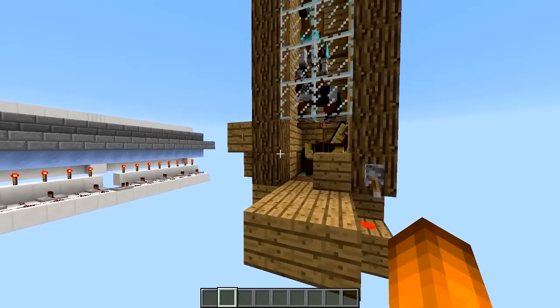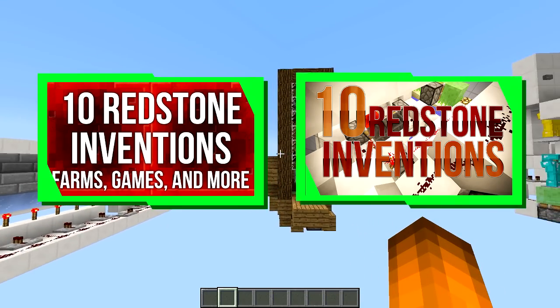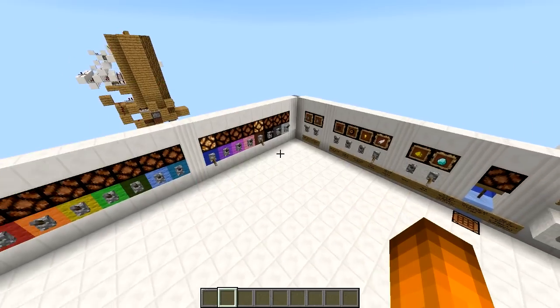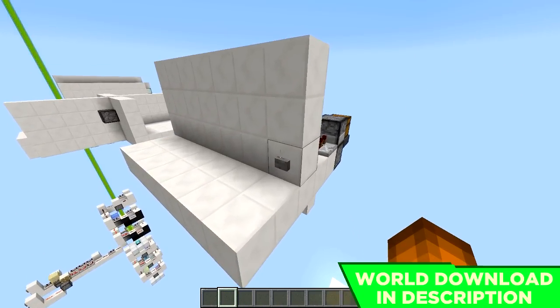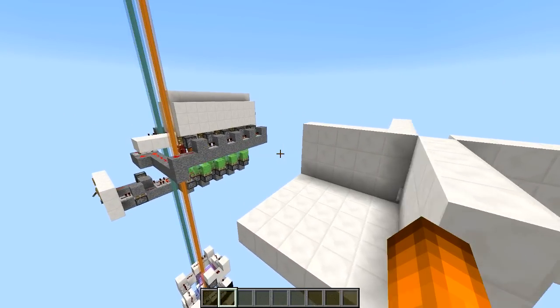I'd also like to point out that this is the third episode of 10 Minecraft Redstone Inventions, so if you want to check out the previous two they will be on the screen and down in the description. There's also a world download for this world if you want to download it and see how these inventions work for yourself, but other than that let's go ahead and get into it.